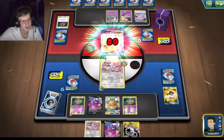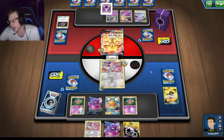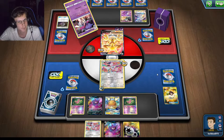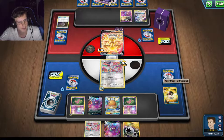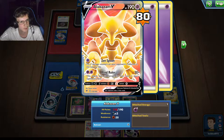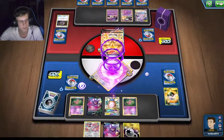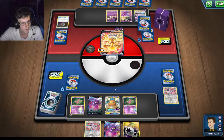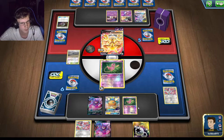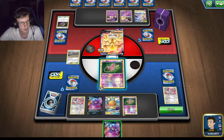Guess I'm doing like 60 to 80 damage. This is not going good at all. I went through almost all of my deck too. He's gonna Zen Spoon again for 20 damage. I could get like five courts though. He hasn't put down a Cofagrigus yet, so just give me a supporter.